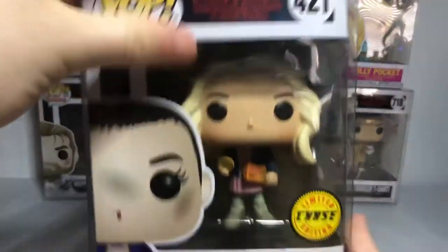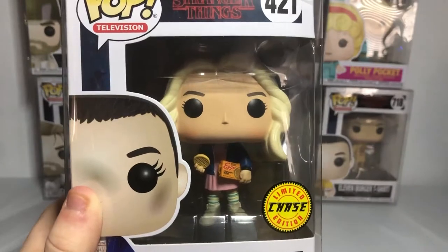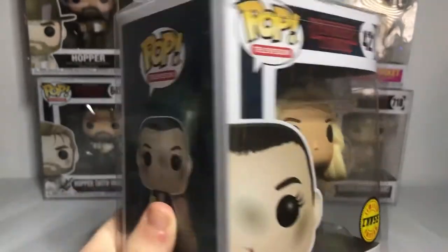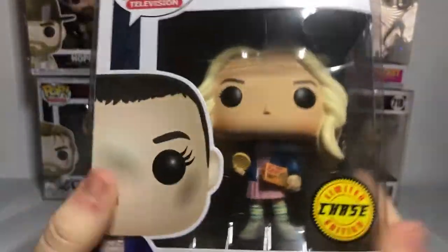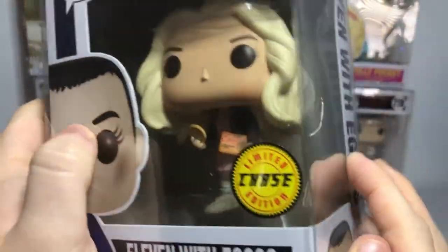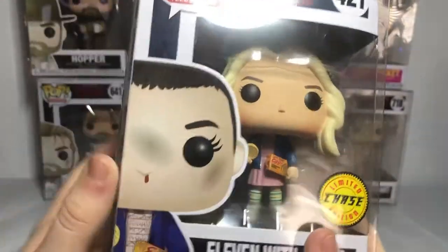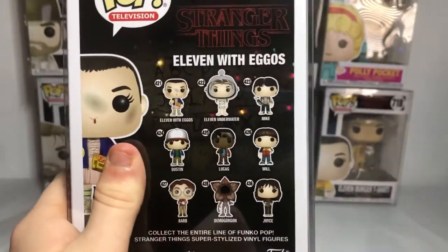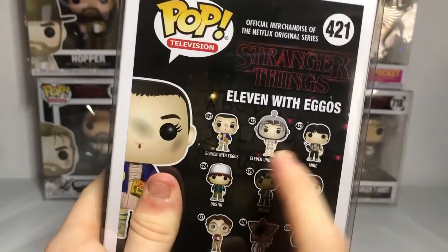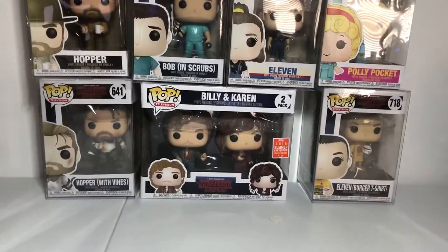Next we got a Chase Eleven. You guys might remember me showing you the normal Eleven version, and there she is on the side. She has her blonde wig — that's the only thing that's different, it's a blonde wig. It looks so awesome. Of course I would still want to have Barb, or Mike, or Dustin. But hey, we have it — can't be picky.